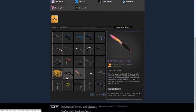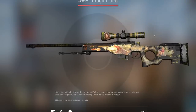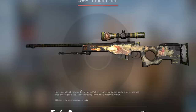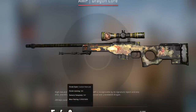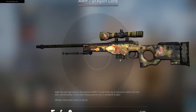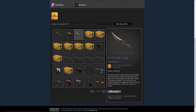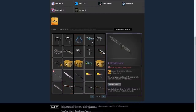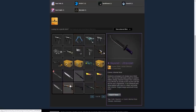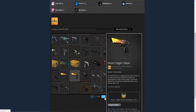Moving to page six, he has a battle scarred dragon lore and a bowie knife fade. We have to check out the dragon lore — it's a 0.59 float battle scarred with a couple of stickers on it. It looks kind of nasty because it's so battle scarred, but it's still a dragon lore, still an insane skin overall. He also has a flip knife case hardened well worn, a bowie knife vanilla, a bayonet vanilla, a bayonet ultraviolet, a bayonet urban mast, and two Deagle blaze factory news in a row — just flexing on everyone.